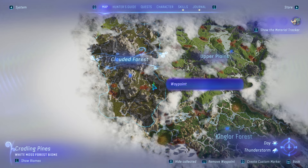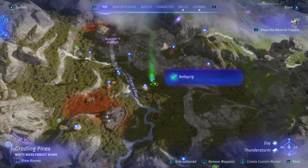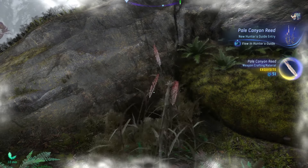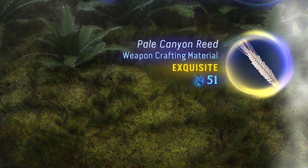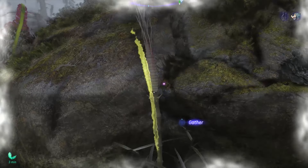The last location is where to find the Pale Canyon reed. You have to go to this point, exactly here. Once you go there, you can just take the Pale Canyon reed. But for note, to get the best quality of this reed, you need to take it while there's a hurricane. Sadly, I wasn't able to do it because I tried to skip time for an hour just to wait for the hurricane to come, and it's useless, so I gave up. So instead of getting 56 damage, I only got 51. If there happens to be a hurricane while you're playing, better be running to where the Pale Canyon reed is located.